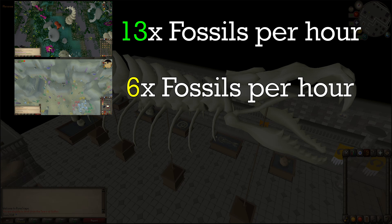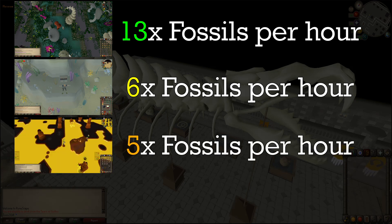In 10 hours of the underwater agility arena, I gained 56 fossils. It's kind of a tedious minigame, and I would really only recommend doing this if you wanted an alternate way to train thieving. From 4 hours of the volcanic mine, I gained 19 fossils — it's semi-decent mining experience, but the minigame does need quite a bit of rework.